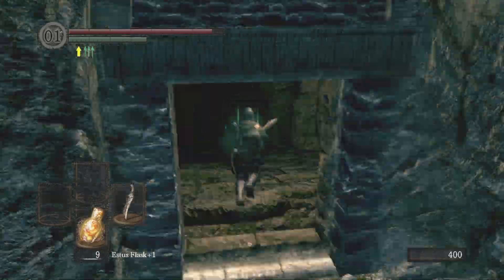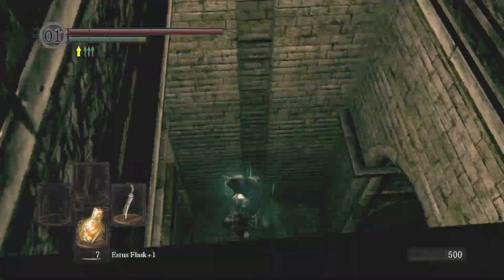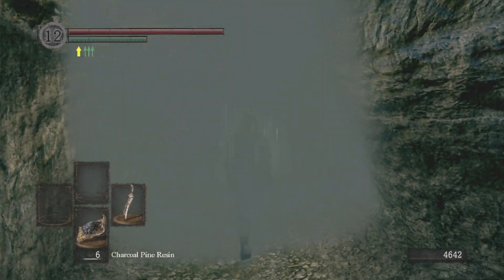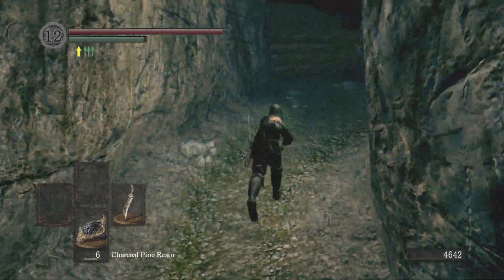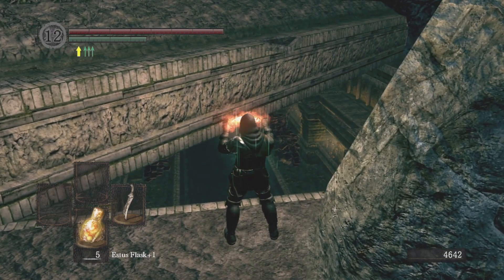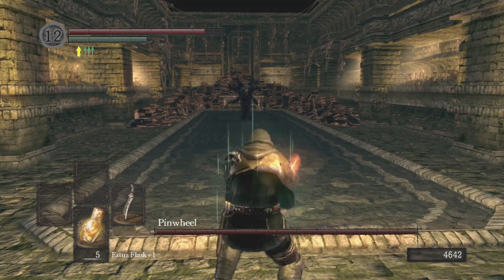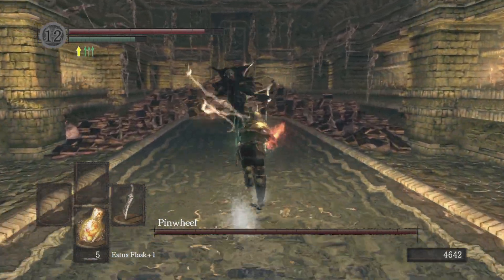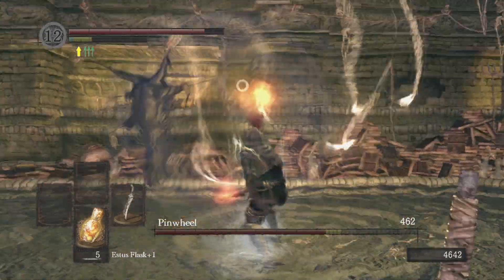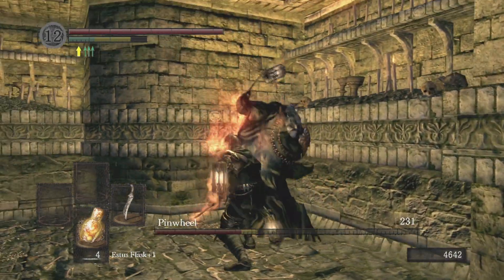I was worried about my levels for O&S, but I was also worried about my heals. If you don't have the Rite of Kindling, you can only go up to 10 heals unless you use Humanity. So I was like, alright, let's run down to Pinwheel, and make sure I don't rest down here — I want to teleport right after this fight to Firelink. And yeah, this is a pretty laughable boss.